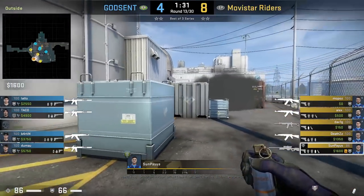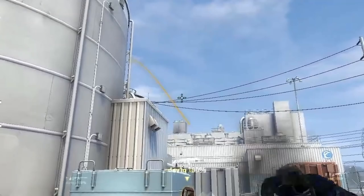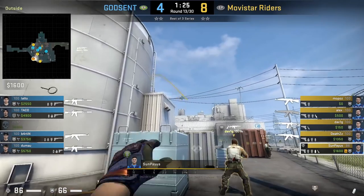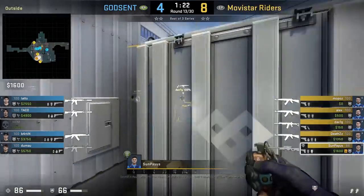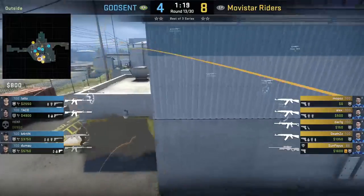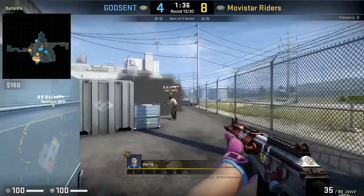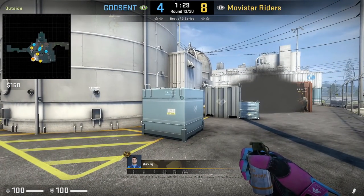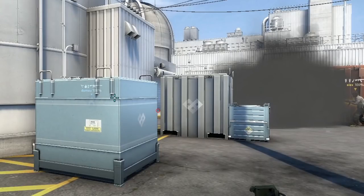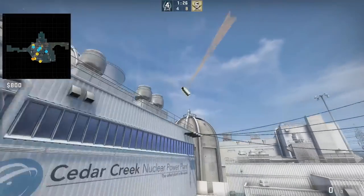Senpais has an outside utility set where he smokes main, mollies credit card, and flashes yard. For the main smoke, back up to the fence, use the blue to touch the heart on the next container, then aim above the wire, run forward and left-click throw. Then move up to this corner, aim at this part of main, and jump throw the molly. Dave1g also throws a locker smoke to pair with this utility set to take yard control: stand with your back on the fence and use the blue to align with this black dot on main, then aim as shown and run forward and jump throw.